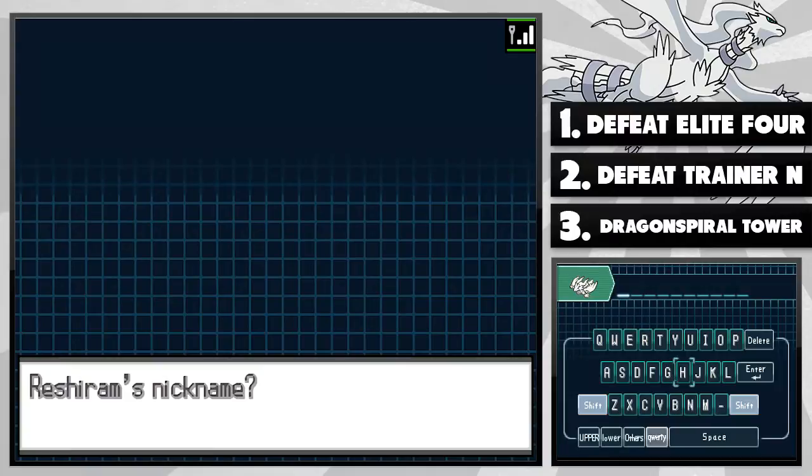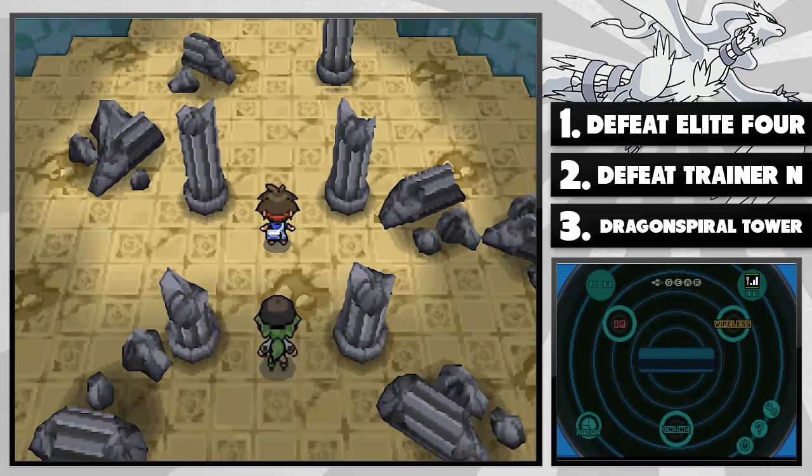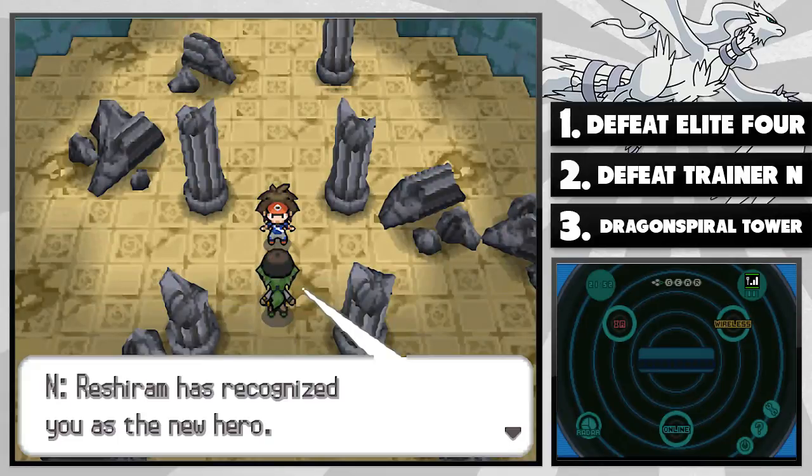I'm going to name this guy... Legacy. Why Legacy? Because this is a legacy, okay? I have a feeling this is going to be awesome. I did not expect that to happen — that was freaking amazing. This was a Nuzlocke that I was doing, so that's why it was dead — they went to a dead box. But it's not dead. Whatever. Reshiram has recognized you as the new hero.